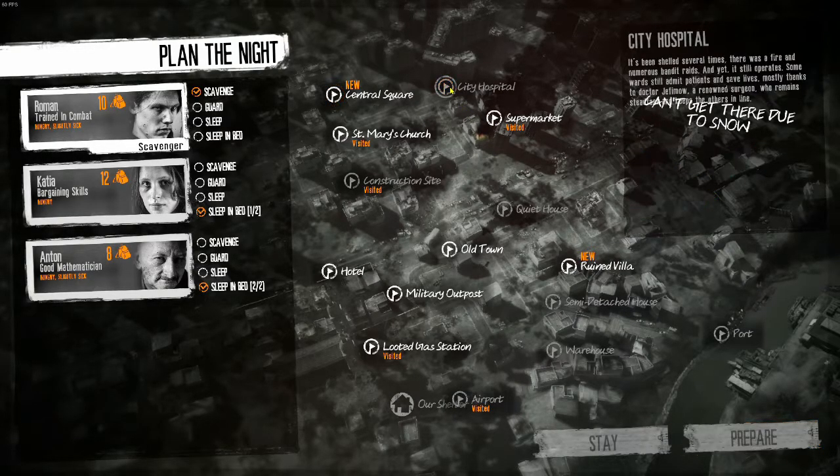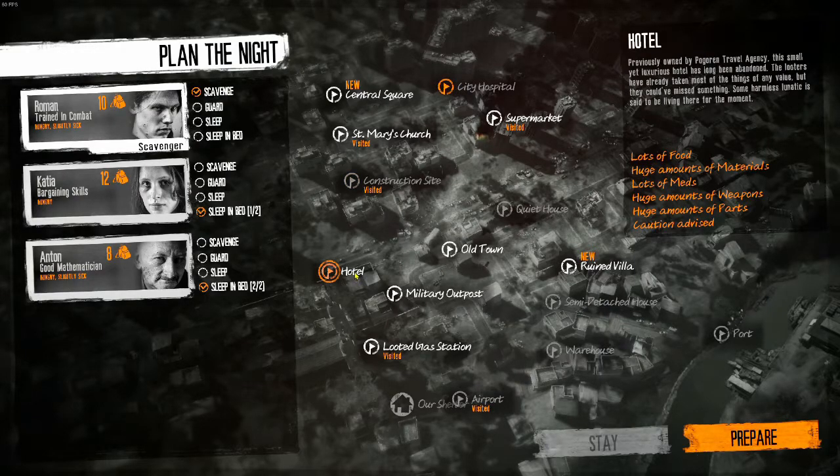Oh, and the hospital — that's a great one for morale if you can do it. Take a medicine or a bandage to the hospital and give it to them — makes everybody feel real good. They usually have a lot of just stuff. Well, we can't get there because it snowed. I guess we'll try the hotel. Scavenge.